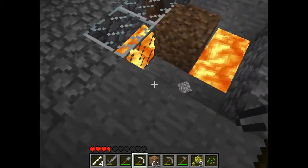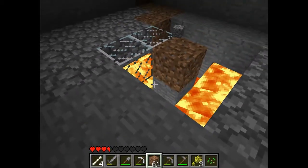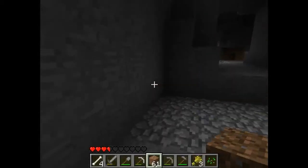Redstone — you can use redstone torches for light too, so we don't always have to risk it, like accidentally losing a thing in the field.